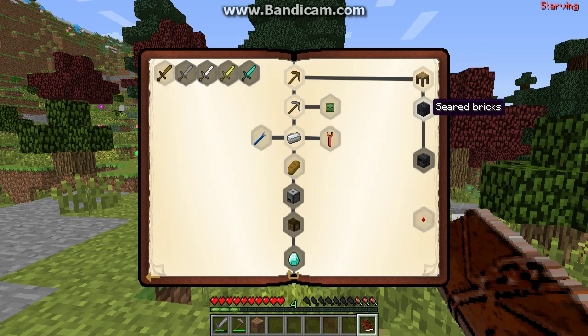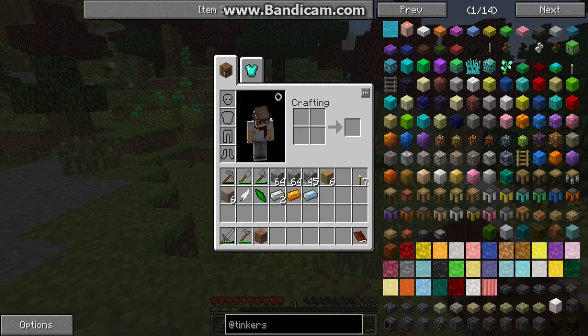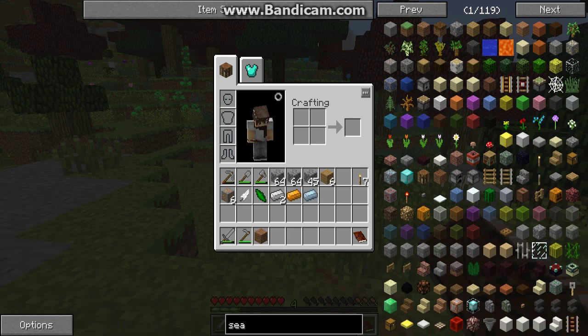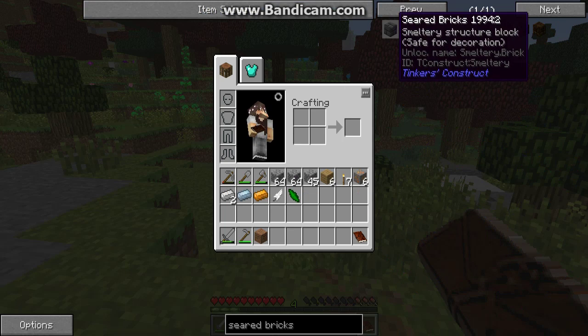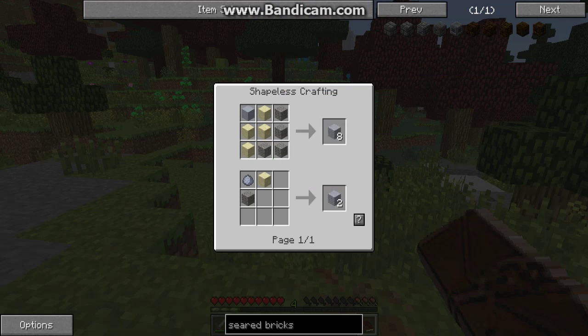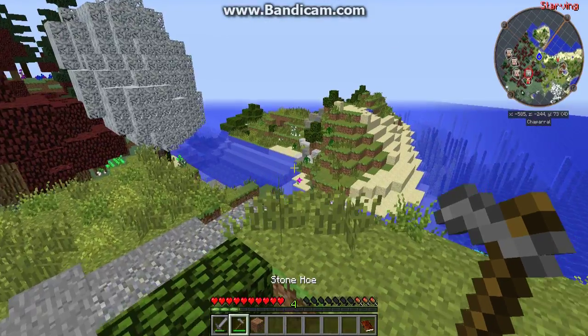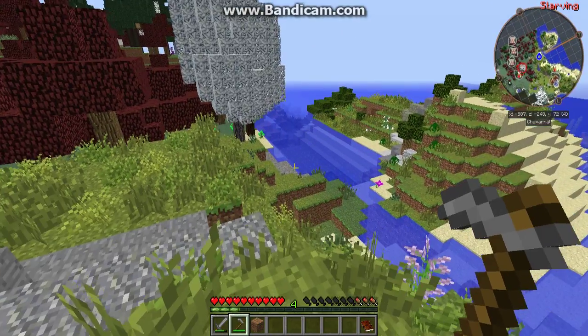I think right now we can do the seared bricks quest as it's quite easy to make seared bricks. For seared bricks, all it takes is some seared brick and goods which is just a simple recipe. The hard part is finding the clay, so right now I'm going to get the required materials and I'll be right back.